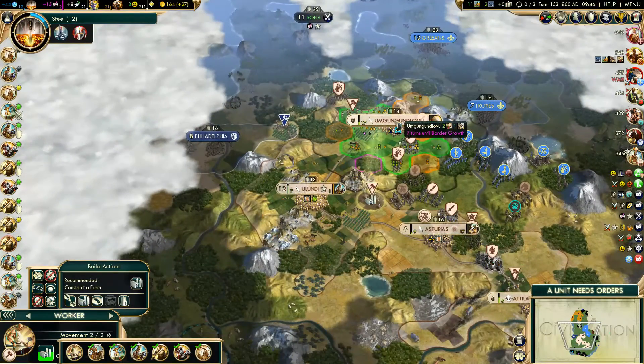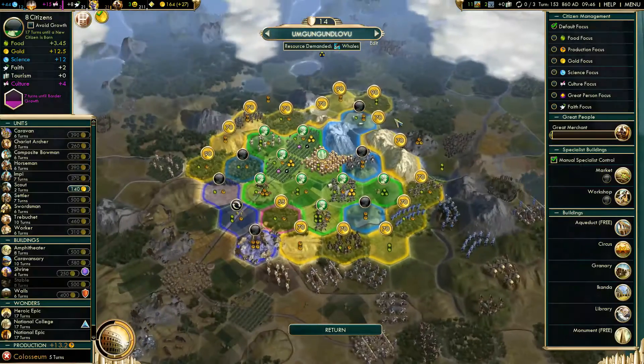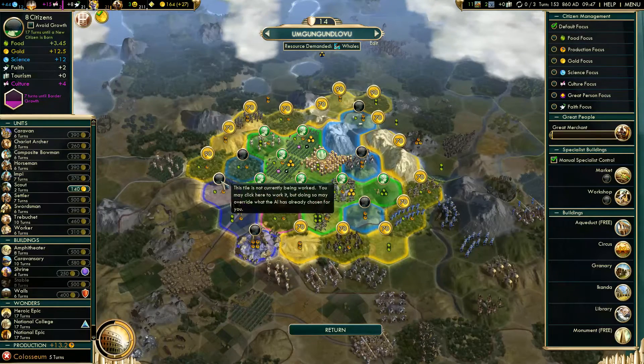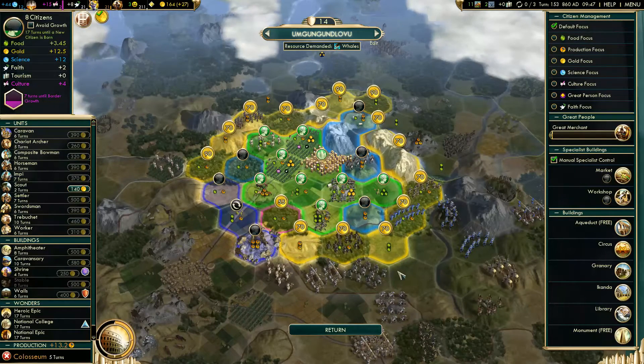When you hover over cities now you can see what terrain has been improved and what hasn't been improved, and where you can also expand to — this is now on the surface level, you don't have to go into the city menu. But inside the city menu you can see which tiles are being worked and which are not being worked, and a quick visual guide to what you can purchase and how much it costs.